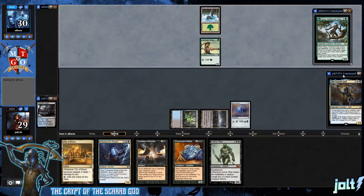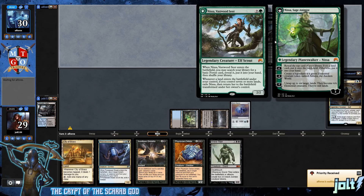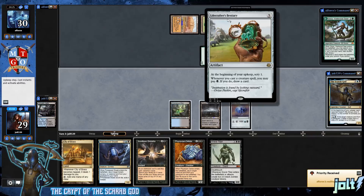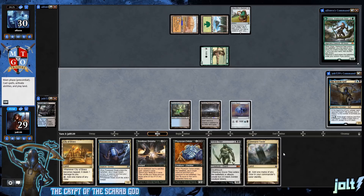Our opponent is playing Nissa Vastwood Seer. Whenever Nissa enters the battlefield, you may search your library for a basic Forest card, reveal it, and put it in your hand. Whenever a land enters the battlefield under your control, if you control seven or more lands, exile Nissa and return her transformed. The plus one reveals the top card — if it's a land put it on the battlefield, otherwise put it in your hand. Minus two makes a 4/4 elemental token, minus seven untaps six lands and makes 6/6 elemental tokens until end of turn. I'm also going to get down Lifecrafter's Bestiary.